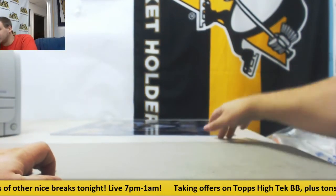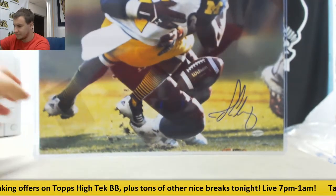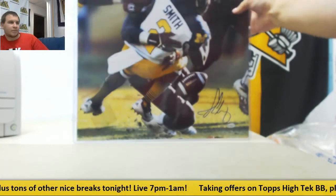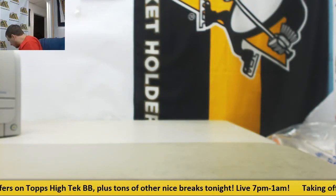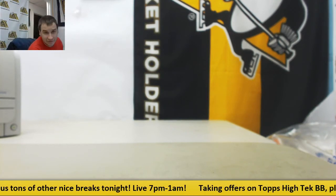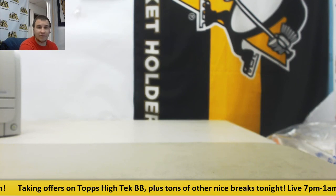And our last one is going to be none other than Jadeveon Clowney — that one is Leaf authenticated. There's the signature right down there. That's the famous hit against Michigan. Leaf card there on the back. And that is twelve items. That Mets piece is really cool, some really nice stuff in there. Thank you everyone for joining. We will have number twenty-five up very shortly, so check that out when you get a chance.